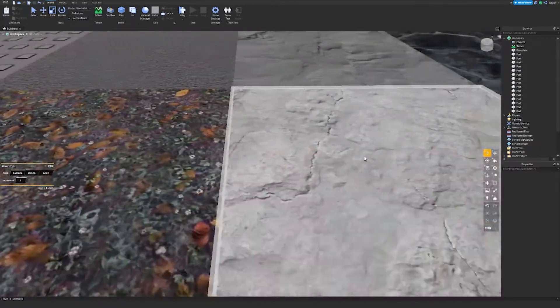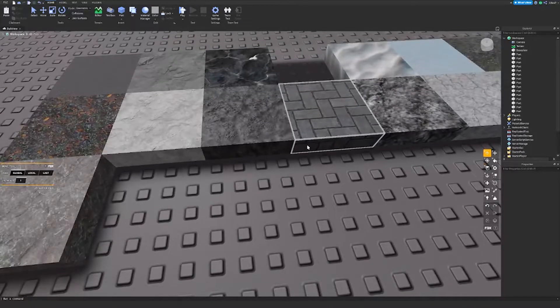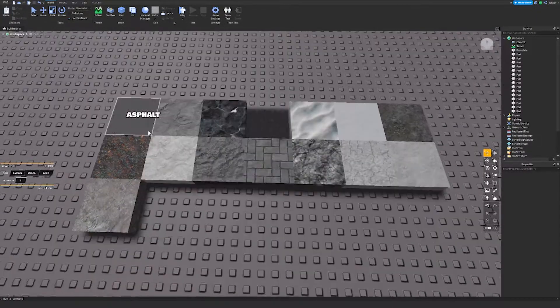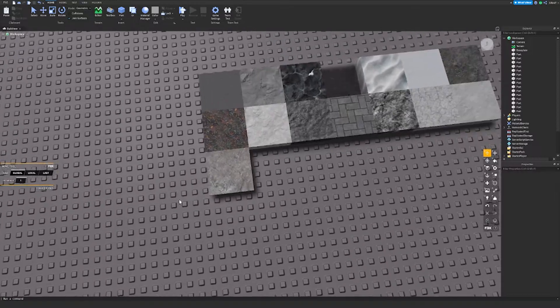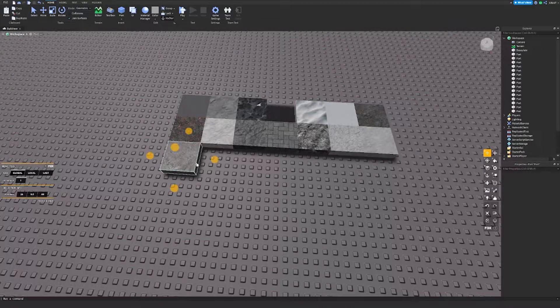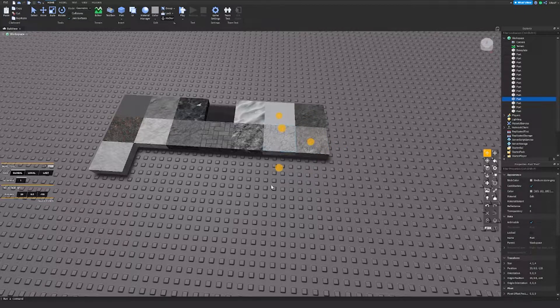These textures are really nice. Not going to lie, Roblox has actually done a really good job on this, and it gives developers a lot more opportunity to try new materials. To list them out: asphalt, basalt, cracked lava, force field — I mean, wasn't that already there for a long time? — glacier, glass, ground, leafy grass, limestone, mud, pavement, rock, salt, sandstone, and snow.